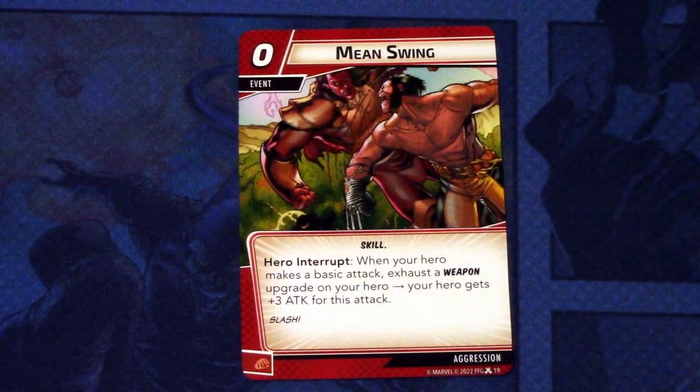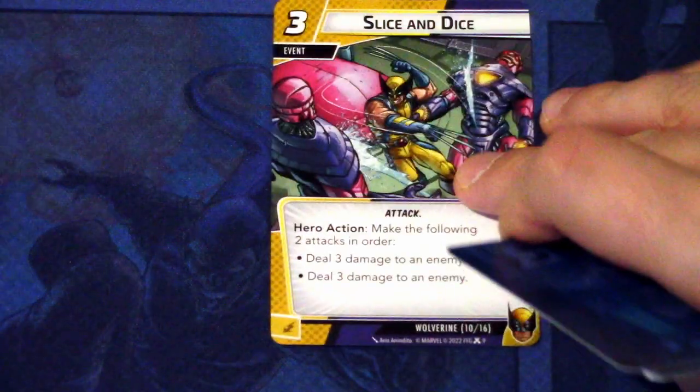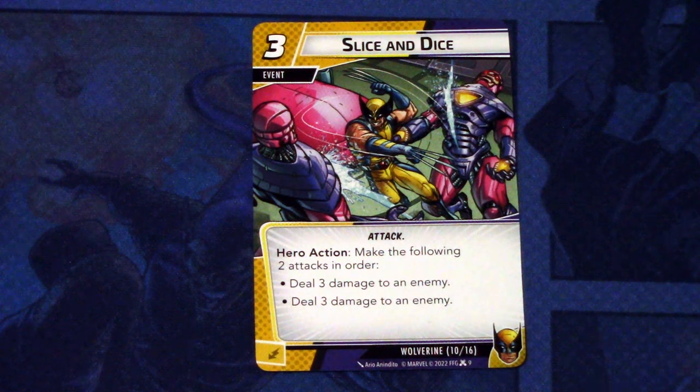Then we have some reprints. We have Mean Swing - I'll just put it into frame for a moment because it has new art. Basically, exhaust your weapon upgrade and get plus three attack for the basic attack. And then we have Aggressive Energy times two - this already came in the Mutant Genesis box for the Shadow Cup pre-built deck. Max two per deck. Hero interrupt: when you spend this card to play an attack event, that event deals one additional damage. This is actually really good for other attack events.